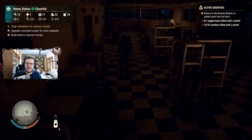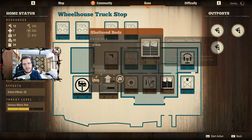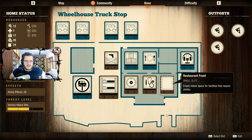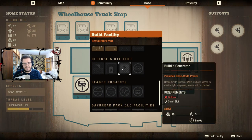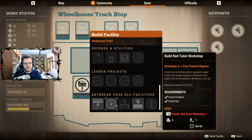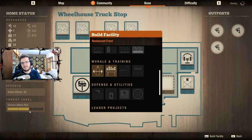Now let's summarize some general ideas for working with and upgrading your base. First: electricity. You can obtain electricity by building a generator — there are three types: the normal generator, the solar array generator, and a modification of the original generator that becomes a quiet generator, which doesn't produce threat but gives you all the benefits of energy.